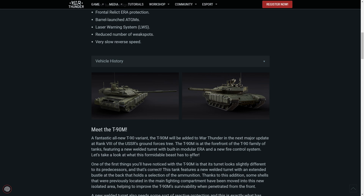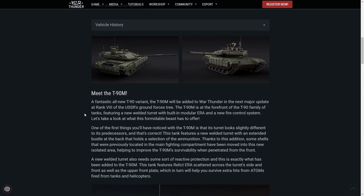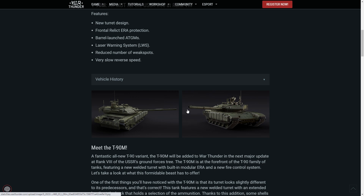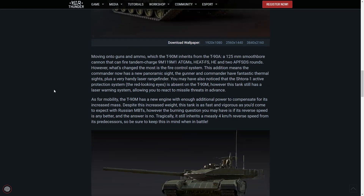One of the first things you'll notice with the T-90M is that its turret looks slightly different — it doesn't have the iconic eyes anymore, which is kind of a shame. It does look cool though. This tank features a new welded turret with an extended bustle at the back which holds a selection of ammunition. Thanks to this addition, some shells previously located in the main fighting compartment have been moved to this new isolated area — so there'll be less turrets flying off. The new welded turret also features Relic ERA scattered across the turret sides, front, and upper plate, which will help you survive hits from ATGMs fired from tanks and helicopters.